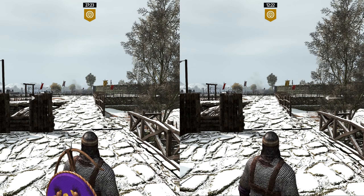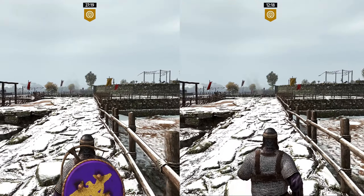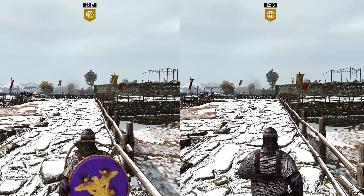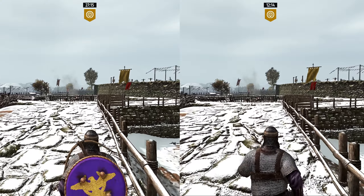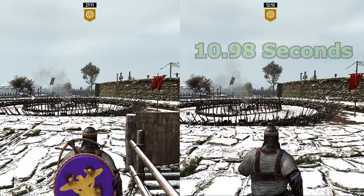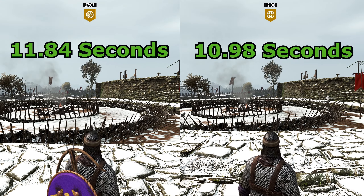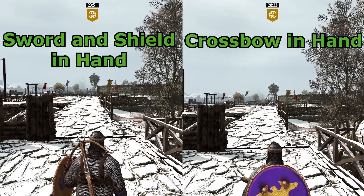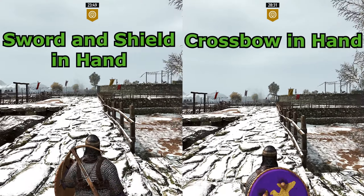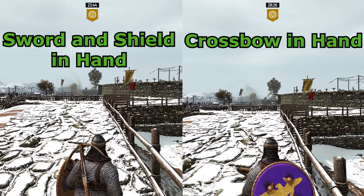Let's break down the fundamentals of movement speed. In this side-by-side comparison with the Palatine Guard, we can clearly see that the unit with no equipment is substantially faster than a fully equipped Palatine Guard. Interestingly, weight isn't the only factor that plays into your movement speed — the specific equipment you have out actually alters your total movement speed.